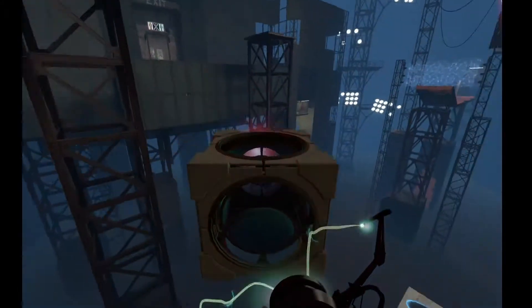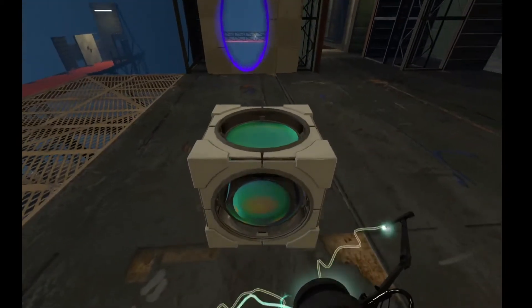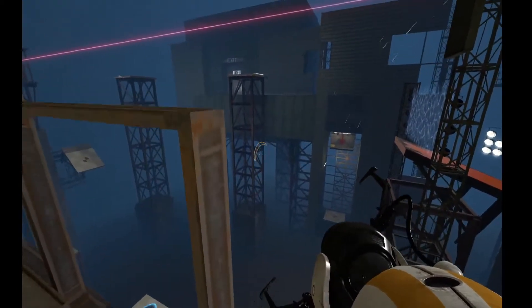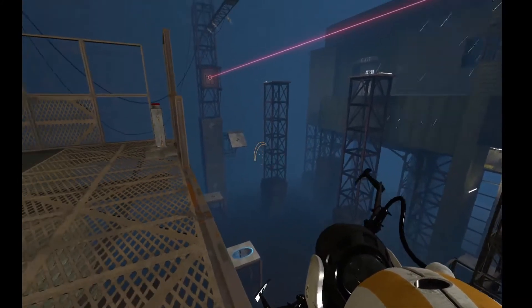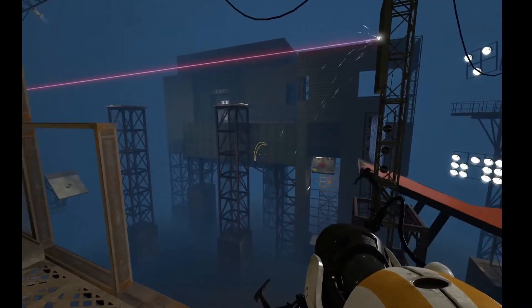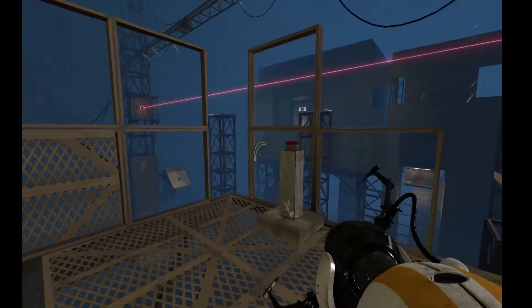Now I don't know how to get out of here. Dark portal, and here we go. I don't think we need the cube over there — unless we do, that would be really, really bad. I just gotta figure out how we're gonna get over there.